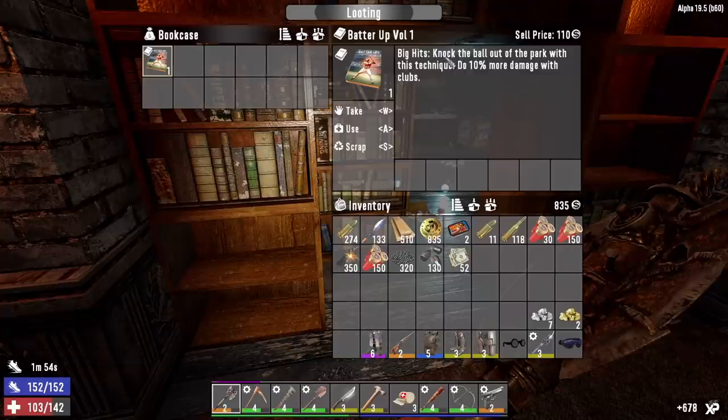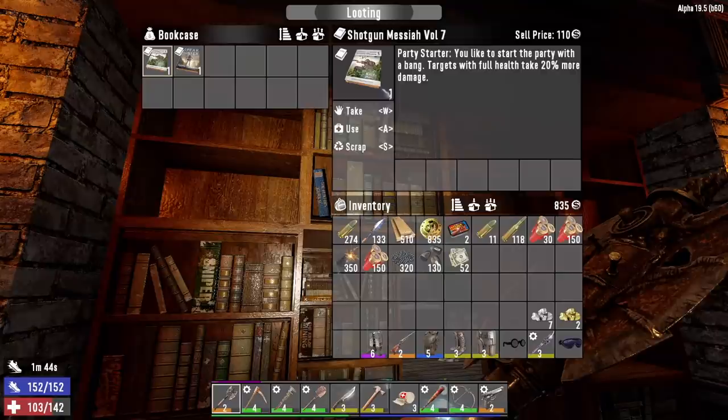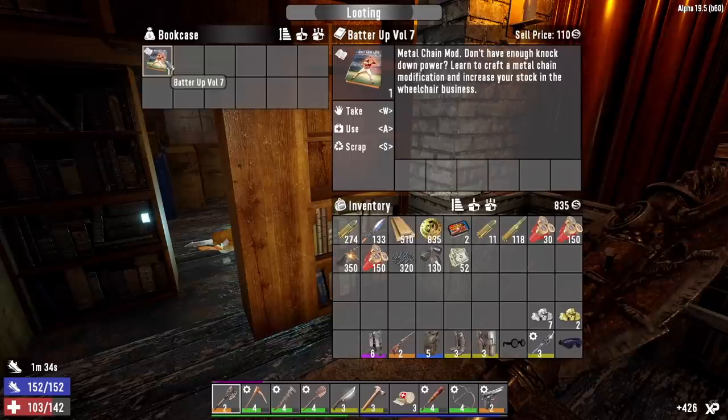Batter Up — 10 more damage with clubs, another really good one. Party Starter — targets with full health take 20 more damage with shotguns. Nice. Spear Hunter — we don't really use spears in this series so not a big deal. Grave Digger mod and Batter Up — we already read that but we'll sell it.